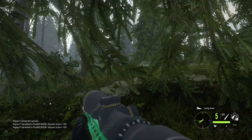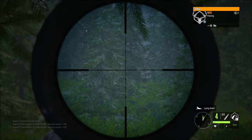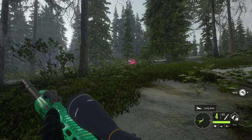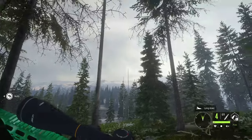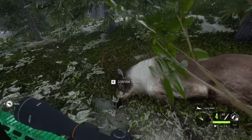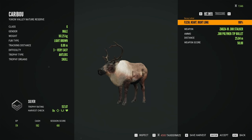It hasn't taken long but we have our first harvest - it's a caribou, not anything special. Perhaps I should have been slightly more patient and seen if there was anything else around, but he was really close even though I was hidden judging by the indicator at the bottom. First kill down - 157 silver and we heart shot him from 25 meters. Gorgeous shot, but let's keep it moving.